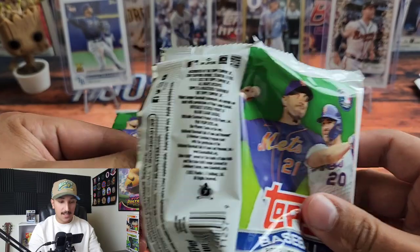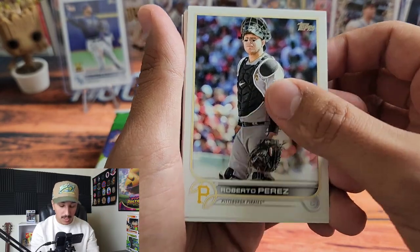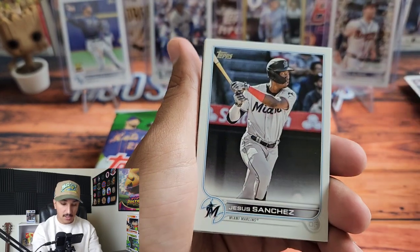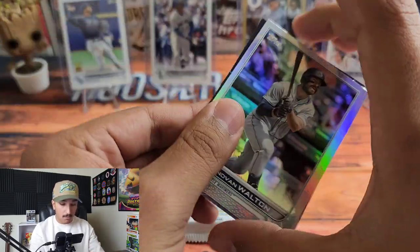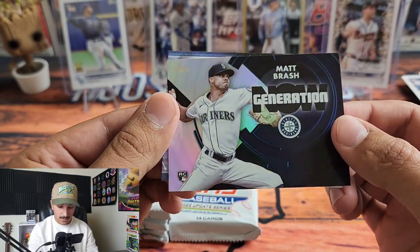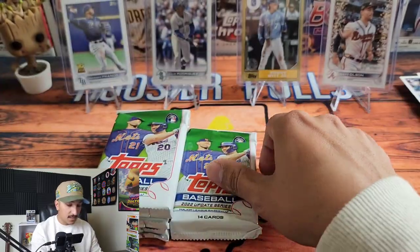This has been so much fun — I love when there's so many opportunities with opening product. Joe Ryan Rookie Debut, Josh Staumont, Zach Davies — used to play for the Cubs. When you have multiple chase rookies it makes everything so much more fun. Another Bryson Stott, and here's our first rainbow foil. Donovan Walton, Matt Brash Generation Now — decent design. Vidal Brujan. And they brought back the Topps Black and Gold parallels, which are really cool.